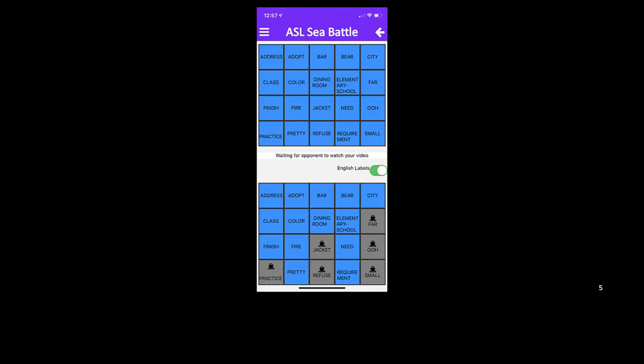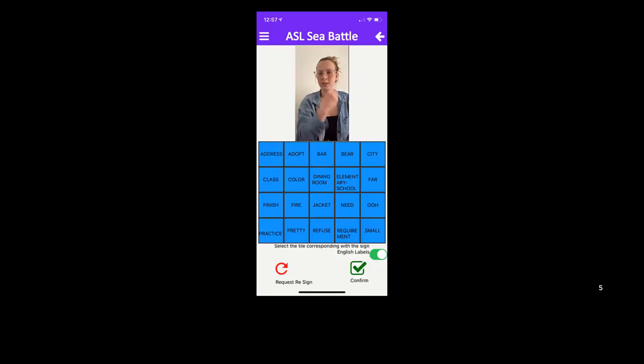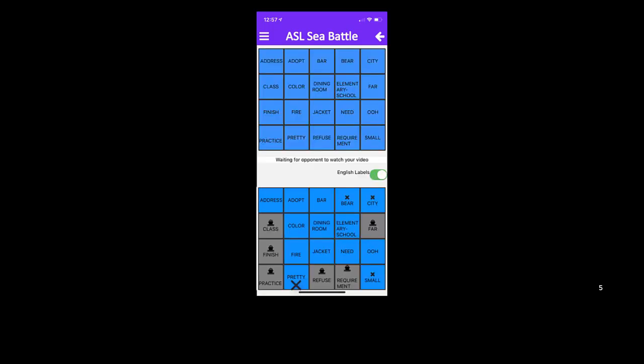Then they're back on the main screen, which shows both players' boards, waiting for their opponent to respond. Now let's take a look at player two receiving player one's attack. Player two sees the signed video recorded by player one. Their job is to match the video to an item on the grid, thereby providing a label. If they don't see a match, they can also ask player one to re-sign their attack. Player two matches the video to 'pretty' and returns to the main board. Now 'pretty' on player two's board is marked with an X to signify a missed attack.